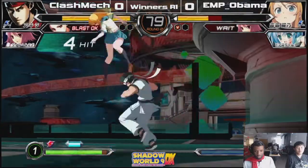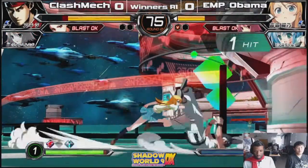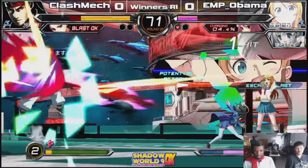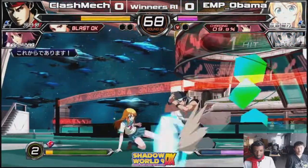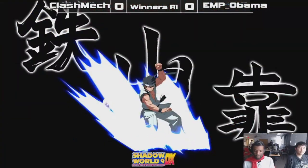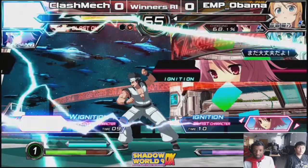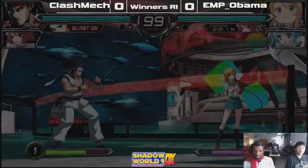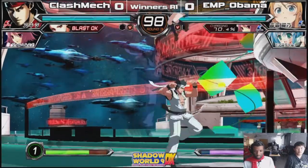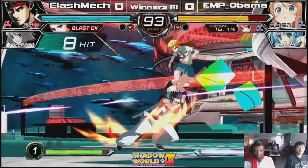Good push blocking. The thing to note about this game defensively is that there is a push block — everybody has a push block. And if you don't have the life bleed, the push block is free. If you don't have the life bleed, though, then it costs a little bit of meter. But that's like the comeback mechanic of this game — your push block is free if you don't have the life bleed. So that's one thing to really use if you're behind. Make sure you're using that push block to get those whiff punishes.